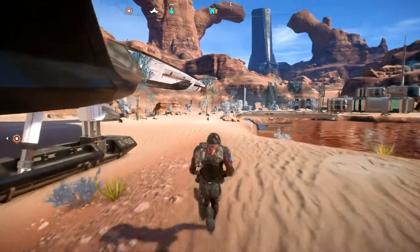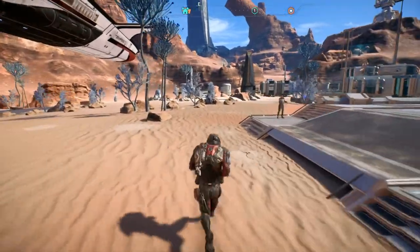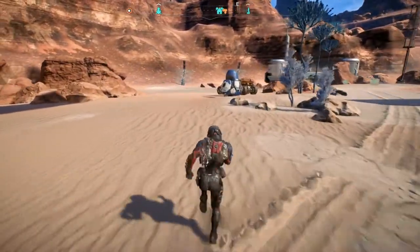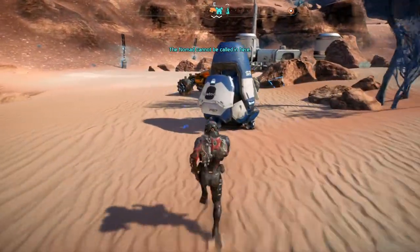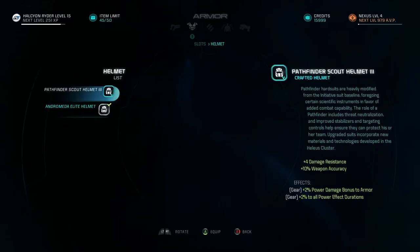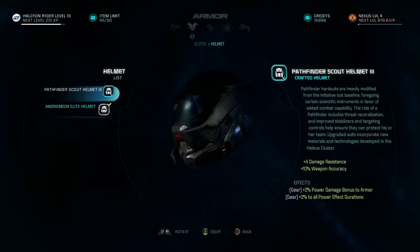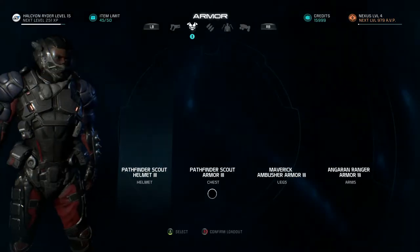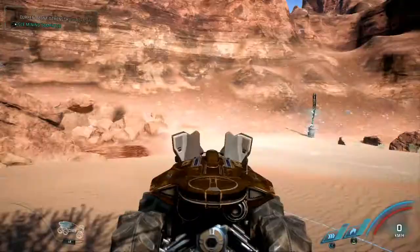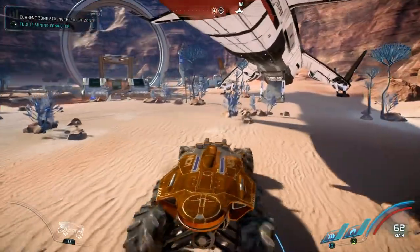It might be like the one we have, but I think it's better. Let's go put it on, and then we'll go do Korra's mission or start it, at least. We can get the Nomad on this planet — I forgot about that. Loadout, please, and armor. So that gives us bonus XP, but I think this is better all around. It looks pretty cool, actually. I forgot to look into upgrades we could make for this.